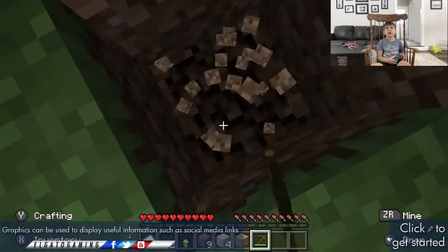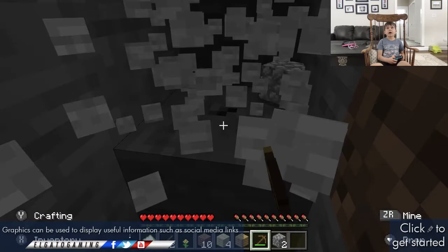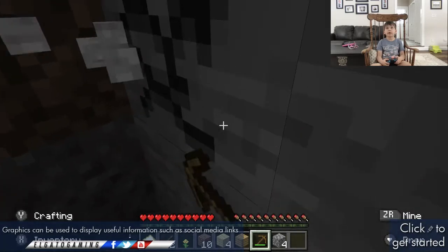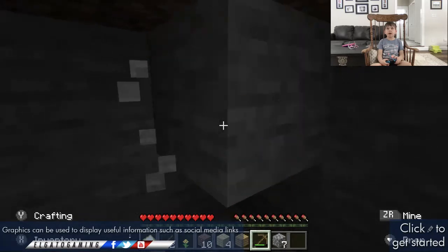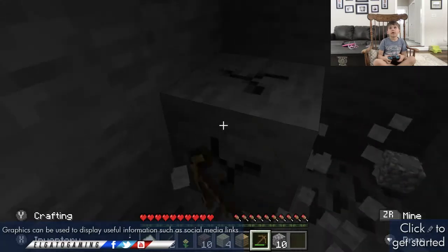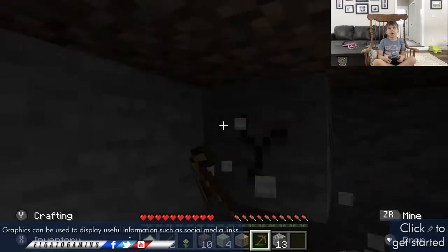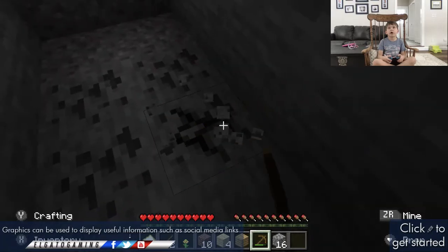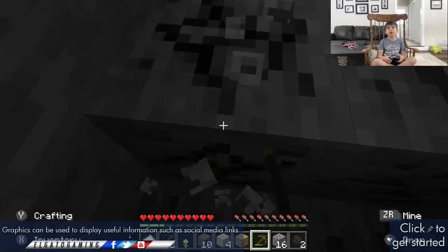Then you have to start mining down for cobblestone like this. When you've got at least about 20 pieces, you'll be able to make everything you need — that's like a furnace, cobblestone stairs, swords. I'm gonna need this coal in this video pretty soon.